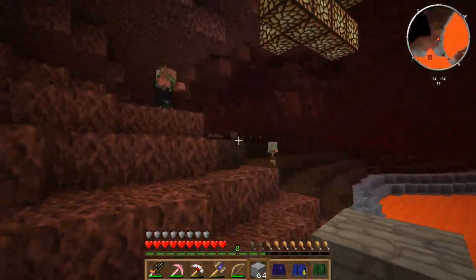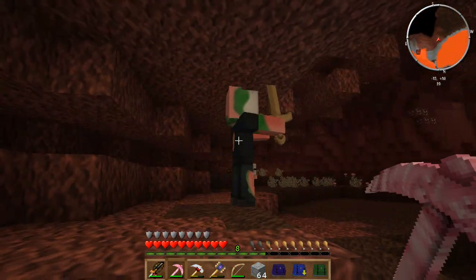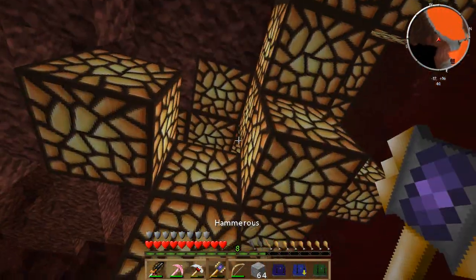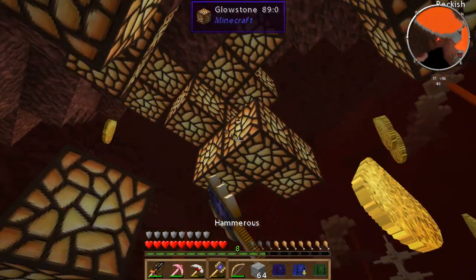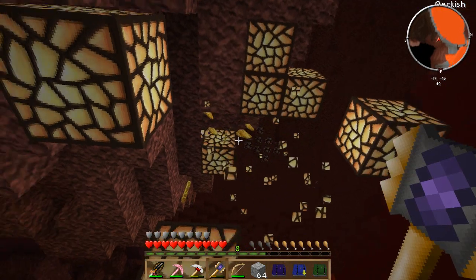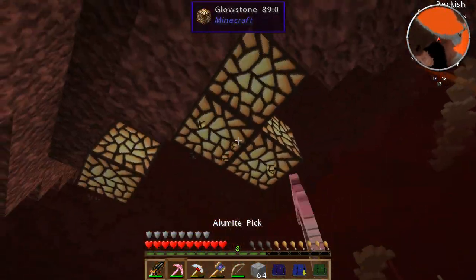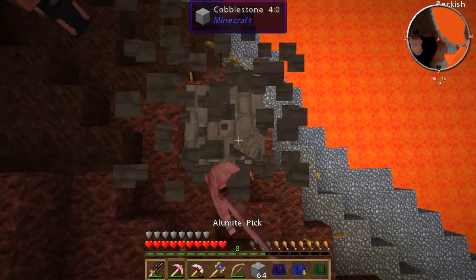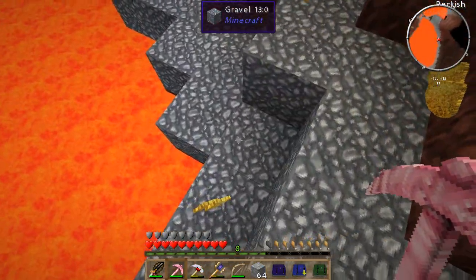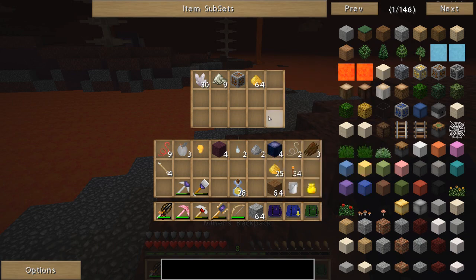I want this glowstone though. Oh, look at the little baby pigmen. Hey fellas, hopefully you don't mind me — I'm just going to pick up some of this. Let me use my hammer; might make this whole experience a little bit better. Some of it's going to fall in the lava, but that's alright. Just a little bit more. Don't know what I'm going to use the glowstone for yet, but I do like to just run to the nether and grab some when I can.